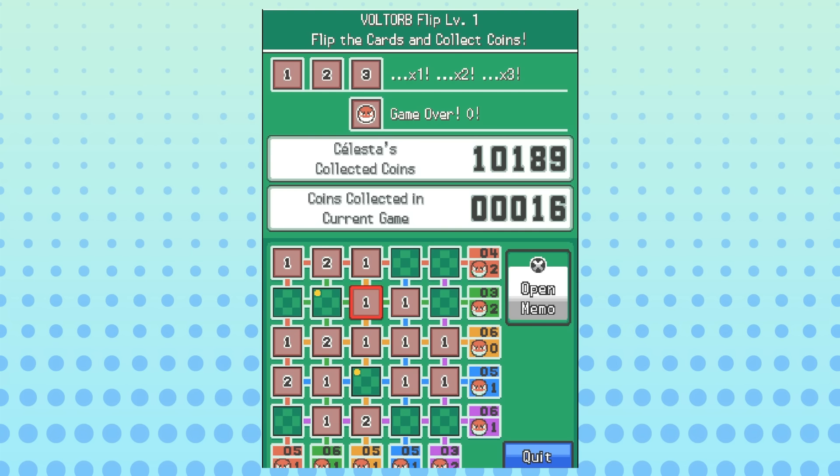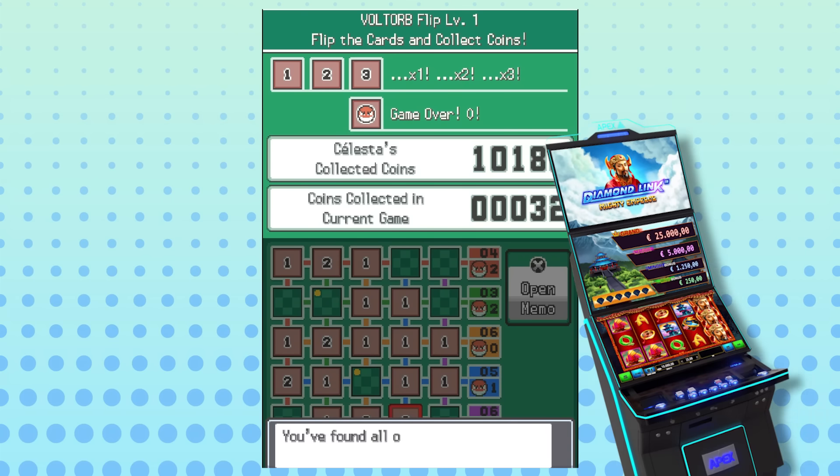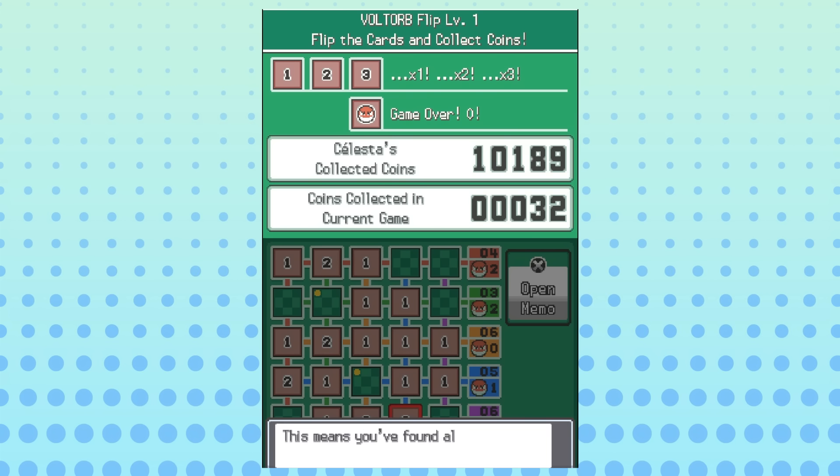Even the censored version of the game corner we got in HeartGold and SoulSilver is pretty neat. Voltorb Flip feels like an actual minigame where skill and logic is important rather than, well, slot machines. The rewards are also pretty solid — great TMs, some decent Pokemon, big thumbs up!